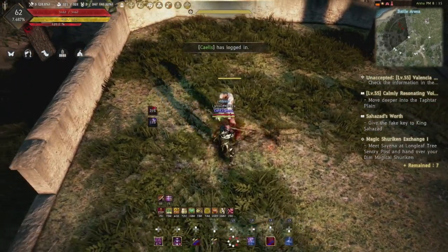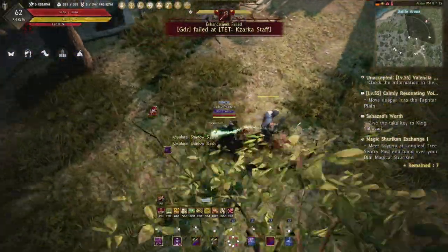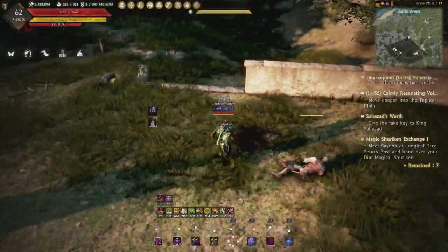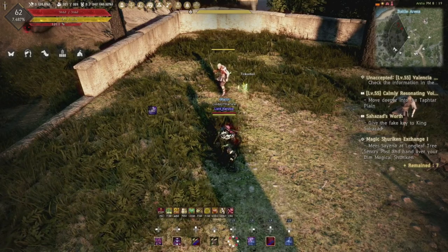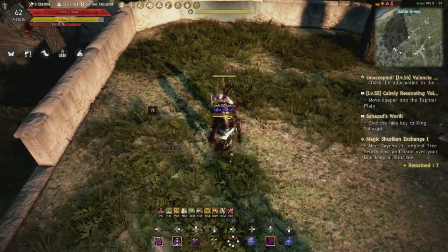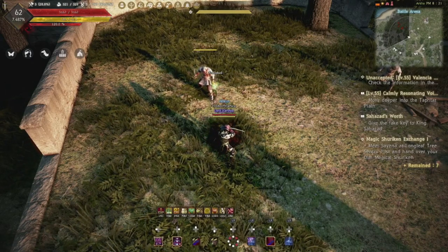One important thing to note: you cannot cancel Shadow Slash with Smoke Screen directly. If you do Shadow Slash and hold A, it will cancel with Heart Aiming instead of Smoke Screen. However, if Heart Aiming is on cooldown, it will cancel into Smoke Screen. So I wouldn't recommend using Shadow Slash to cancel into Smoke Screen early on — it's usually just going to cancel into Heart Aiming. Crescent Slash, Floor Sweeping, and Throw Kick can also be cancelled with Smoke Screen. All of these cancels are important — sometimes you'll accidentally trigger a skill and if someone's coming in for the CC, you can Smoke Screen cancel your animation and protect yourself with the super armor.